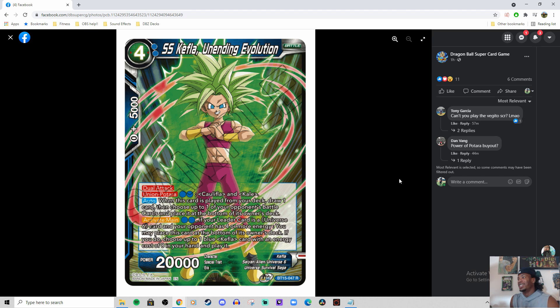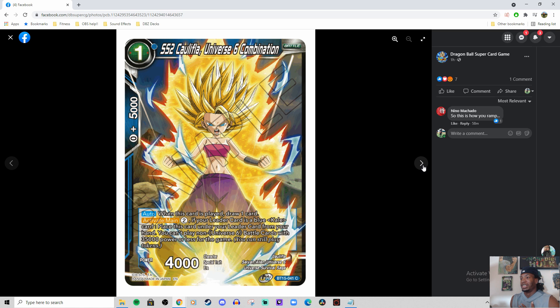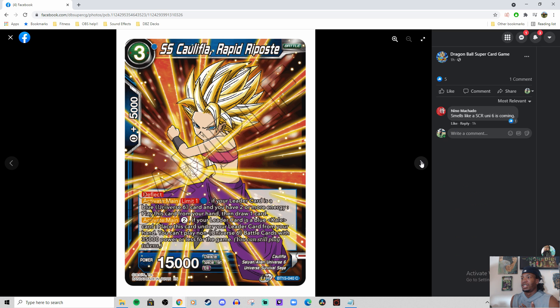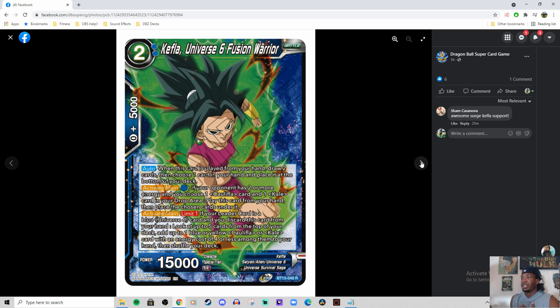That's all the reveals for the day. Seeing some comments about Power of Tour buyout — yeah, probably, if you don't have them now you might want to look into buying them. I'm a casual guy so I'm not spending a lot of money in the game, but some of these cards are very interesting to me. This Kefla is very good — being able to play the 8-drop from your hand, and it says a blue Kefla card, so Power of Tour counts as Kefla. On turn 4, dropping Power of Tour is going to be kind of nuts. I really like Assisted Determination — I think it's going to be a good card, probably become a staple in a lot of decks.